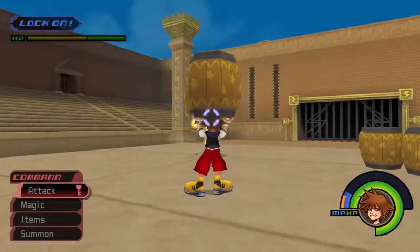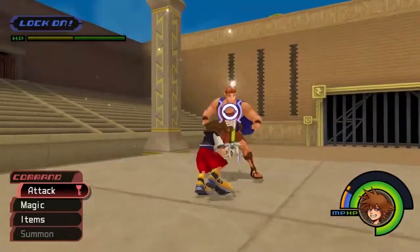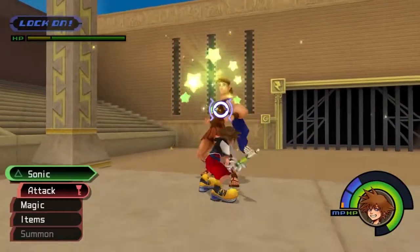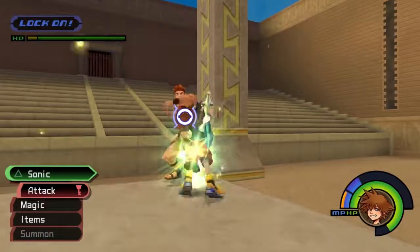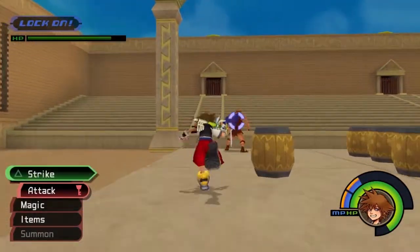Throw it — there we go. It also knocks him out a little bit so you can get in a good few hits. I'd say just don't bother with any special attacks because they can take a while to wind up, so just keep wailing on him.